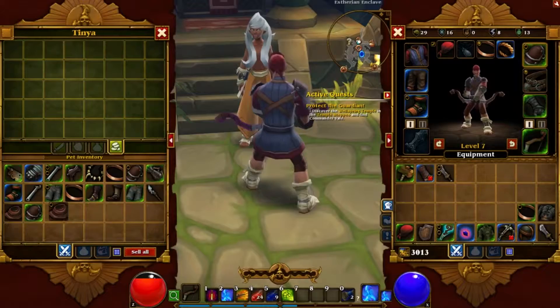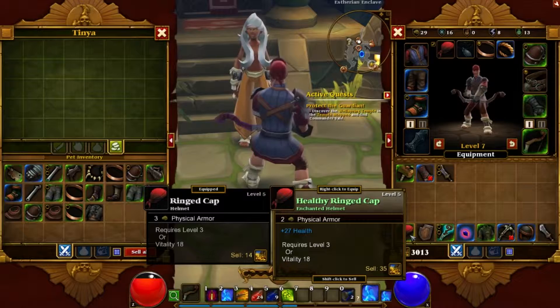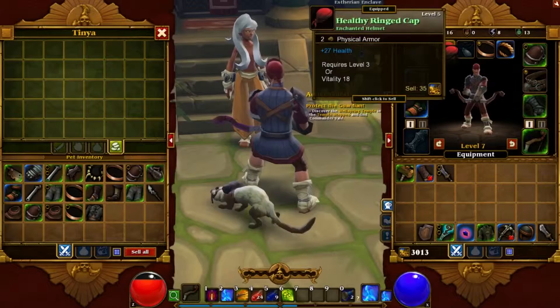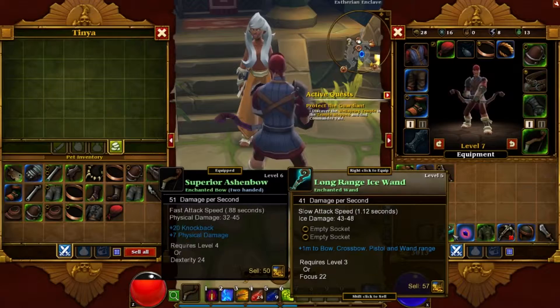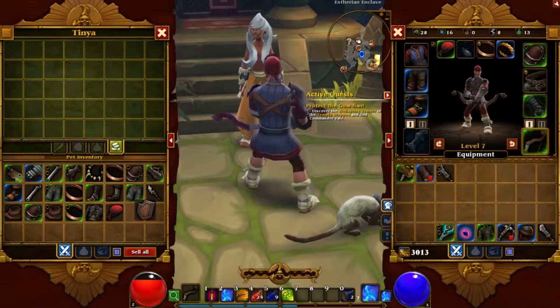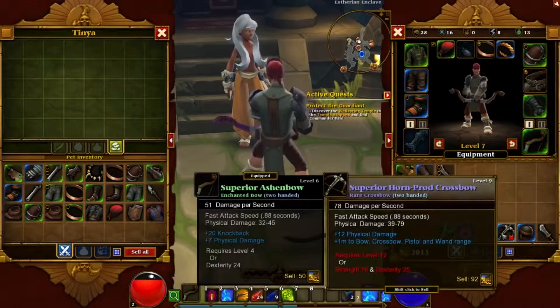I'm gonna keep that just in case. I'm going to wear this because it gives me some sort of advantage — this does more damage at long range and I can put these little things in it. We're gonna keep that, we don't need a shield because everything we do is two-handed. We're going to keep this and equip it.